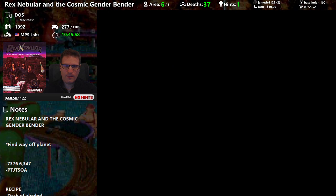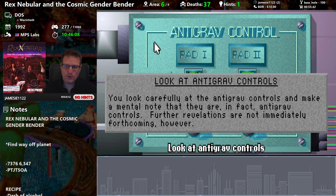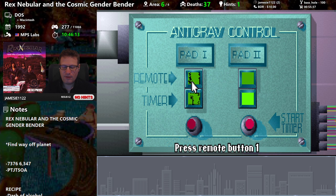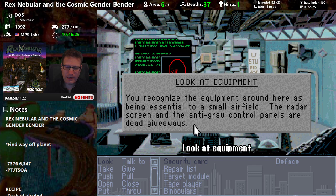This is a control panel: anti-grav control pad one and pad two, remote, timer, start timer. You look carefully at the anti-grav controls and make a mental note. All right, before we mess around with this, let's see what else is here. You recognize the equipment around here as being essential to a small airfield — the radar screen and the anti-grav control panels are dead giveaways.